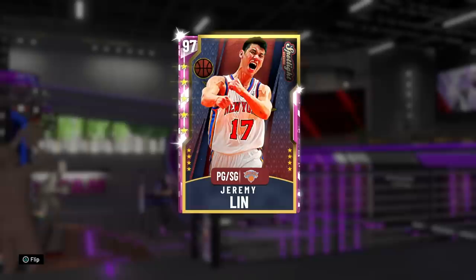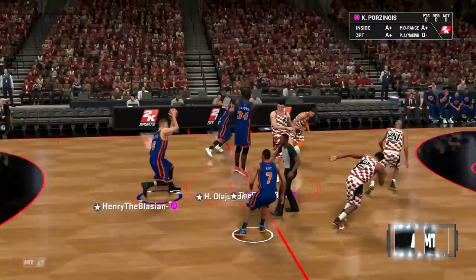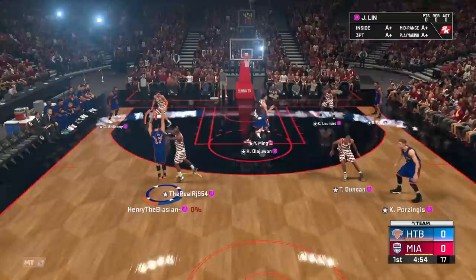All around, this card is looking amazing. I am so pumped to see what this Jeremy Lin can really do for us today. I think he's going to be an absolute bucket and I'm ready to debut him, so without further ado let's hop into a game and let's see what Lin Sanity is all about. He's got Shy Gilgeous-Alexander, Kawhi, Tatum, Tim Duncan, and Yao Ming — there's some good height on that lineup and some solid defense. Let's dance.